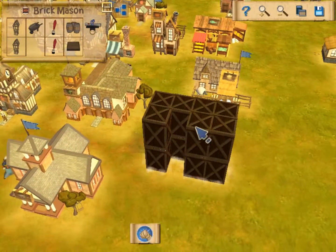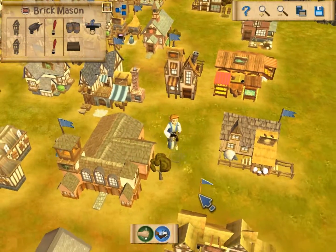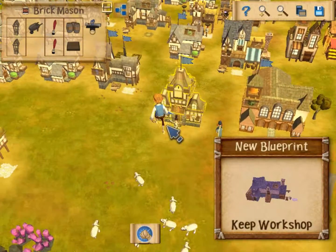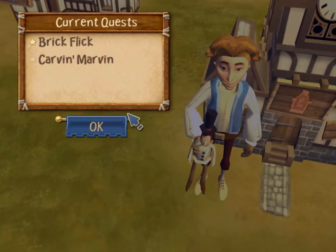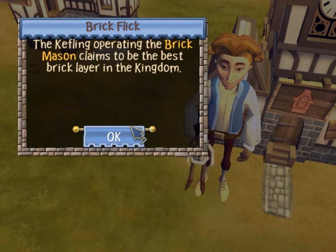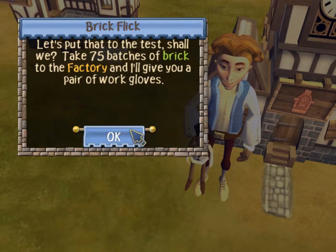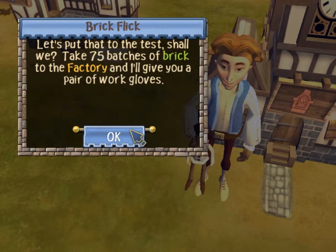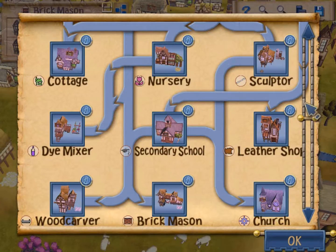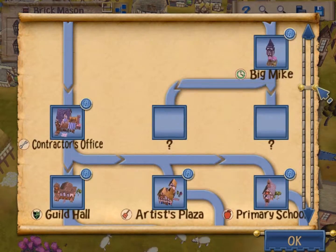When it comes right down to this game, you are going to be dealing with a lot of resources. You're going to be getting a lot of Keflings and building key workshops. By the way — brick mason, the best bricklayer in the kingdom, really? That Kefling thinks she's the best even though I just put her in there. Well, if we can make her build 75 bricks and bring them over to the factory, we can get some gloves.